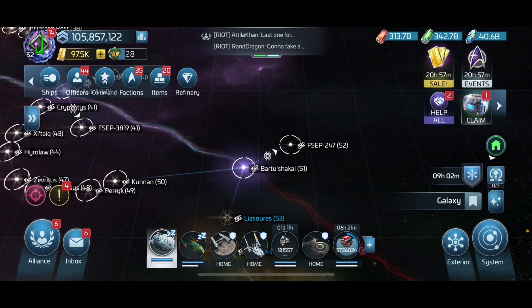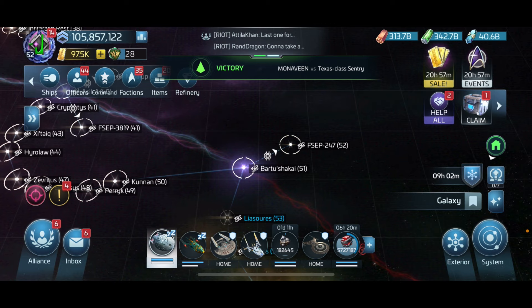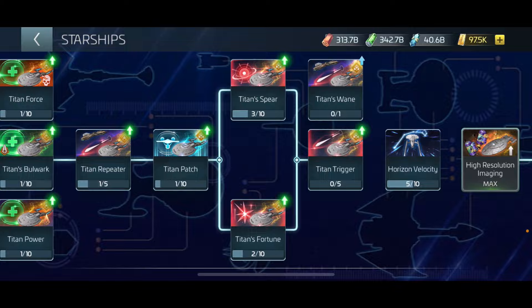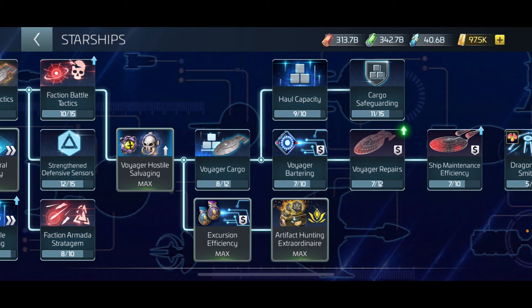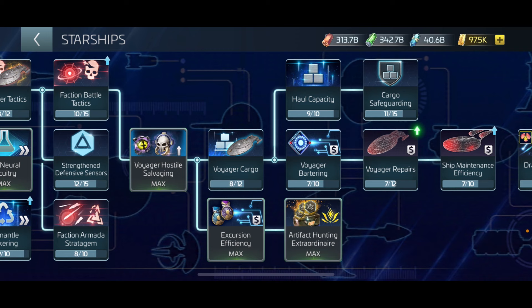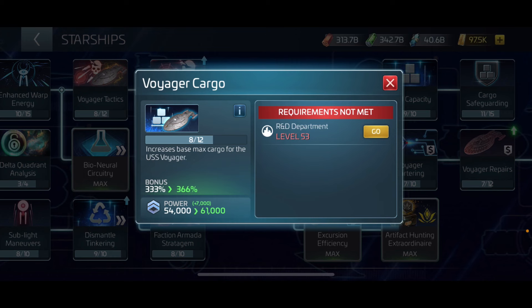You'll need those for the next part, so keep doing your regular Voyager loop to get items for the turn-ins. Those turn-ins of common and rare anomaly samples will give you artifacts that strengthen your isolytic damage defense - really beneficial to your ship. In the starship tree, scroll over to the Voyager past the Titan. The things I focused on first: Voyager Bartering to increase efficiency of ship parts, and Haul Capacity for max cargo.